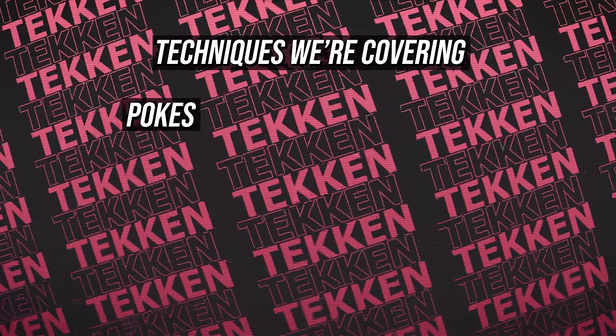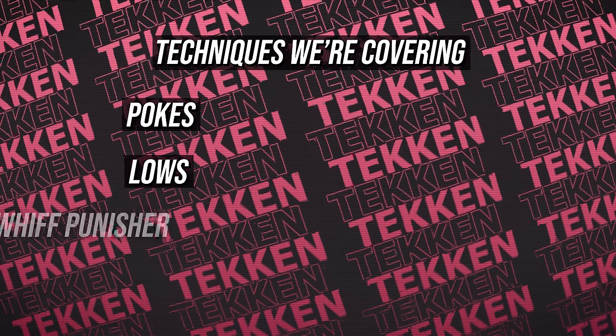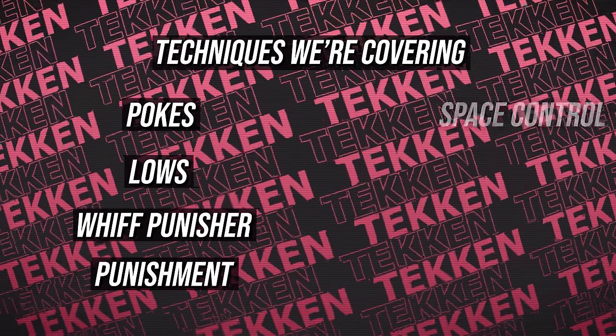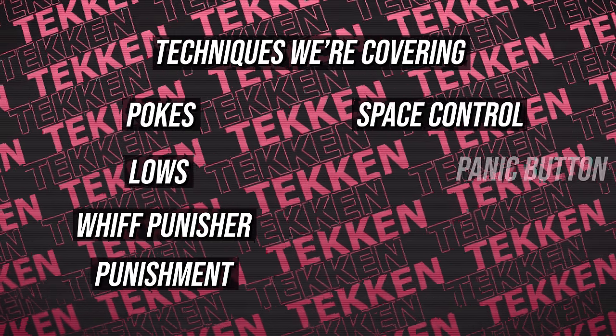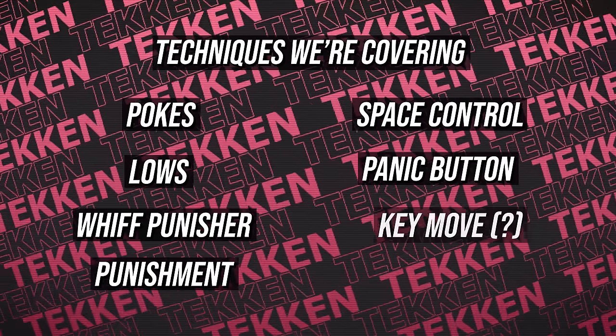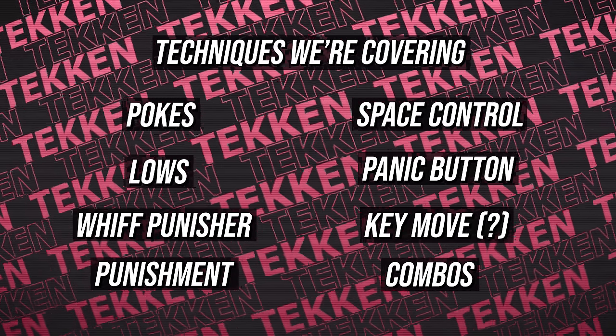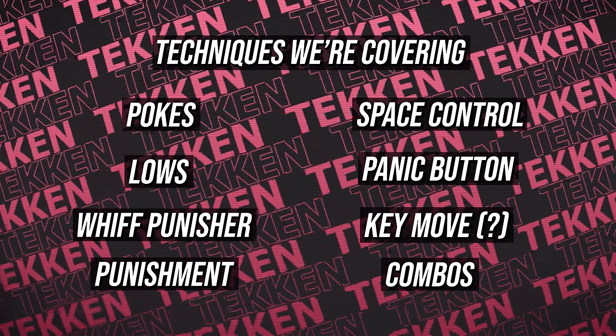Those categories are: quick safe poking attacks, key lows, a powerful whiff punisher, key punishment options, a good space controlling move, a panic move, my character's key move if I can find it in the time, and lastly a very basic juggle and wall combo. Let's get started.